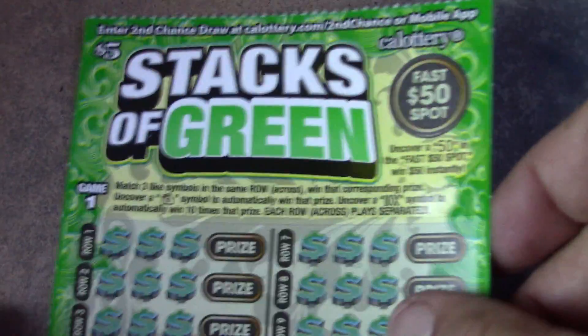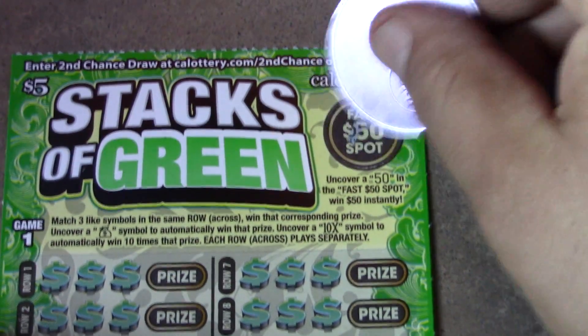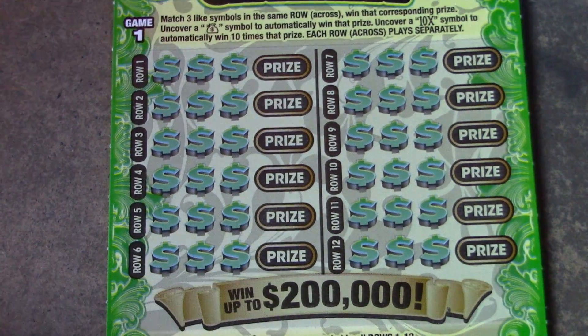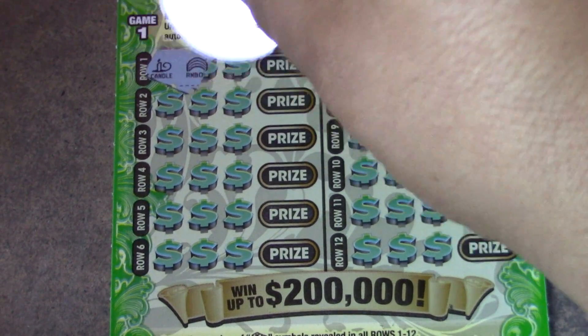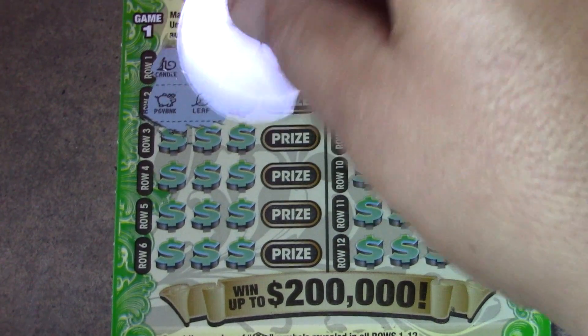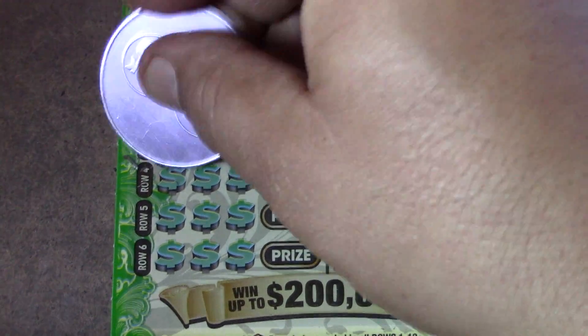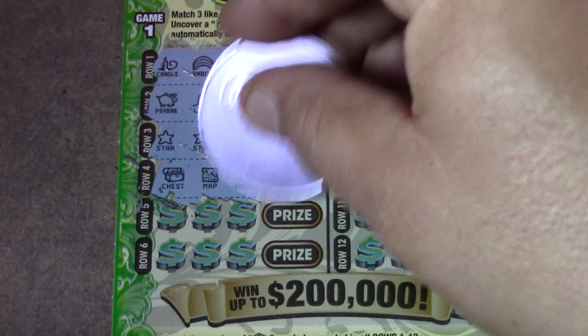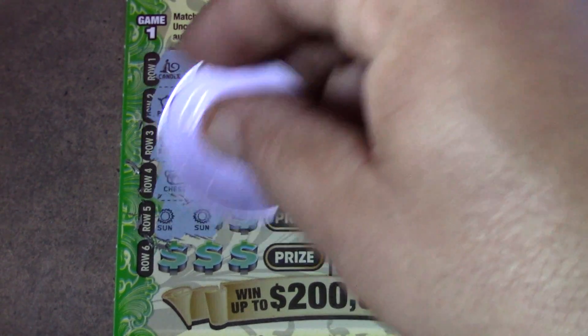Ticket number 33 is not a winner. Let's go to ticket number 34. Fast 50 — nope, we got a 55. Let's see: looking for three like symbols, money bags, stacks of cash, 10x. Nothing, nothing, nothing — star, star, clover, chest, map, cherry, sun, sun, and a pail.